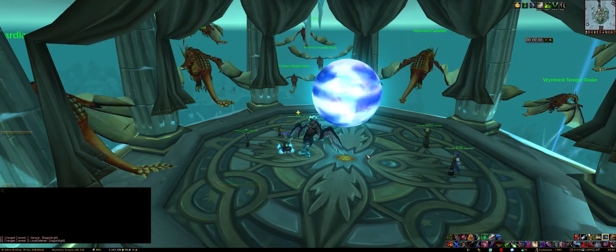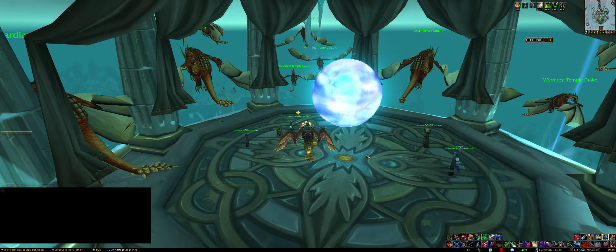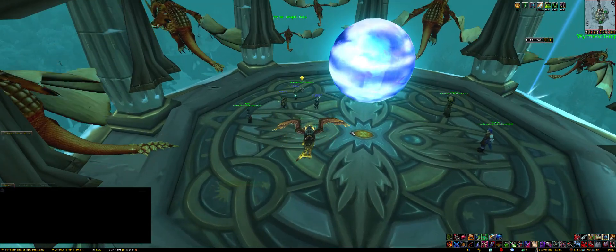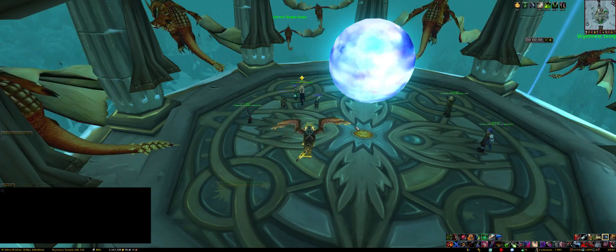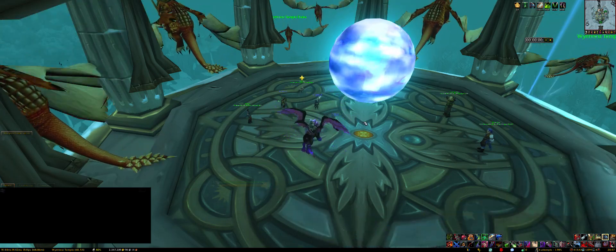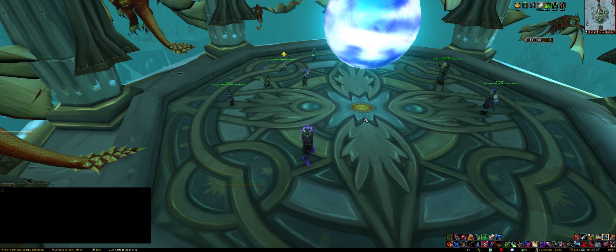Time Walking dungeons obviously still have their purpose, like the first one you do gets you 500 badges, or maybe you need the normal piece of raid gear, or you just need regular gear on an alt. But if your only goal is badges, just stop doing Time Walking dungeons and do this instead. This method will get you somewhere between 80 and 160 badges in just 6 minutes, versus spending 10 or 15 minutes in a dungeon for a measly 5 per boss.